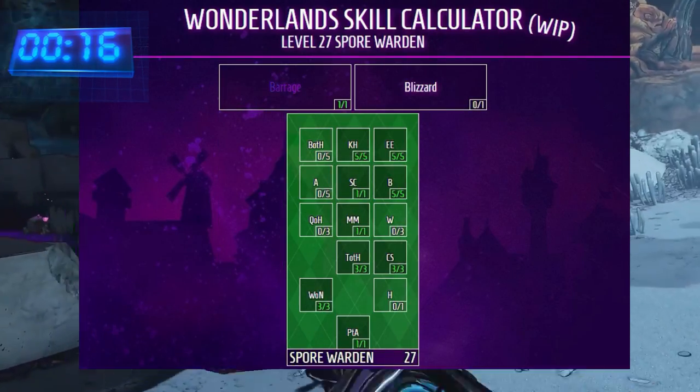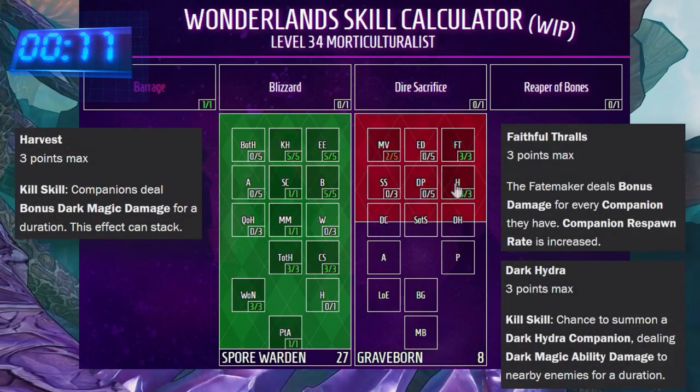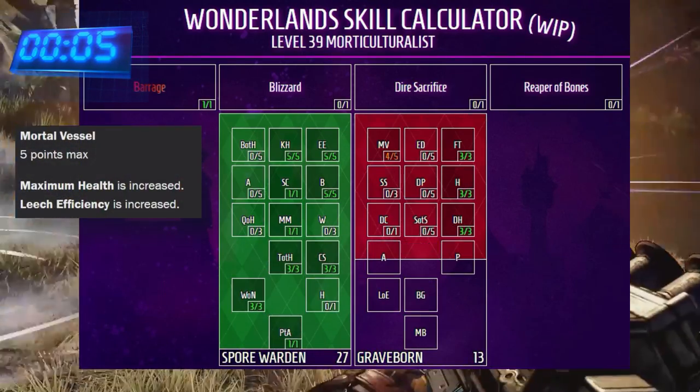The perfect multi-class for this build is Graveborn. Faithful Thralls, Harvest, and Dark Hydra buff and swell the ranks of our pet army, while also buffing our damage by up to 45%. And Mortal Vessel keeps us alive.